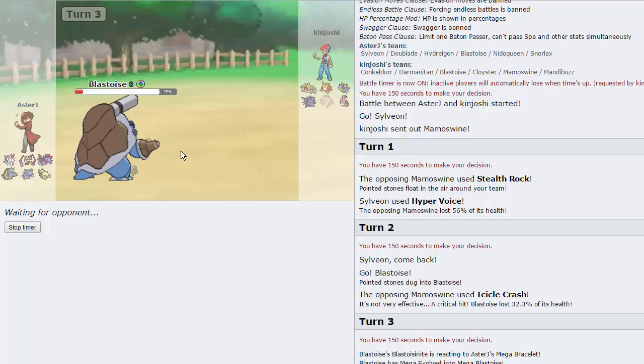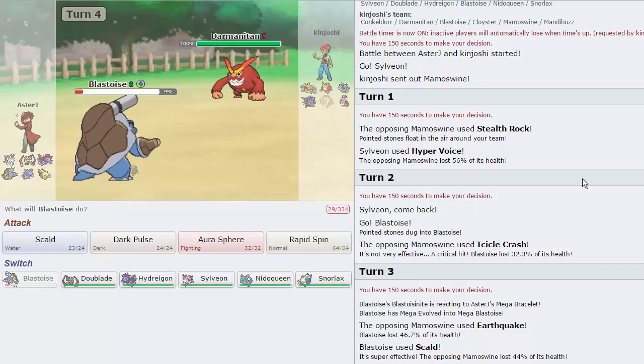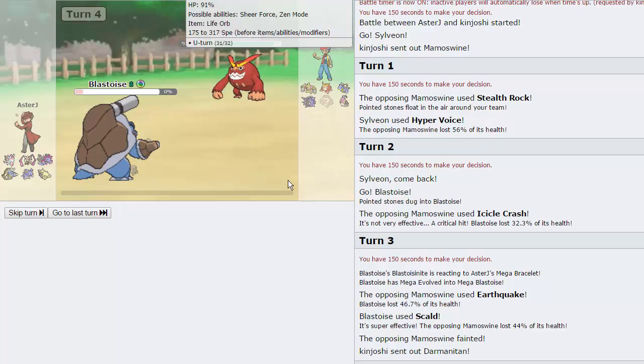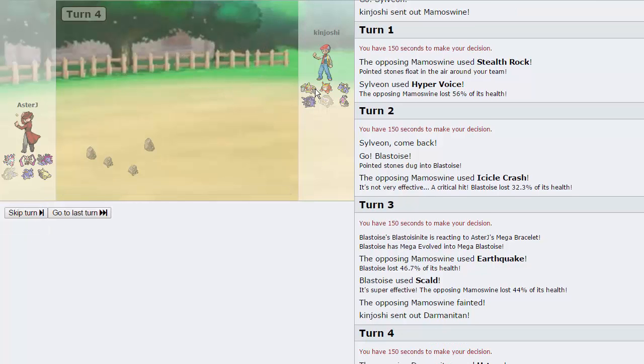Rocks will remain up for the remainder of the game. But Rocks don't hinder us too heavily, because we have Aegislash that resists them, as well as Nidoqueen. Our other three Pokemon have recovery on them, so it's pretty good. He goes for U-Turn to knock us out — that's fine. We do see the Life Orb, so he's not Scarfed, which means Hydreigon always outspeeds him. Hydreigon puts in a lot of work this game. This team is a little bit weak to Conkeldurr, which I don't like.